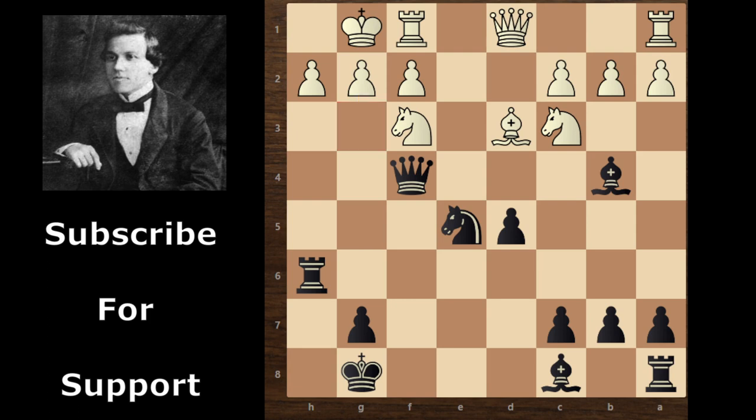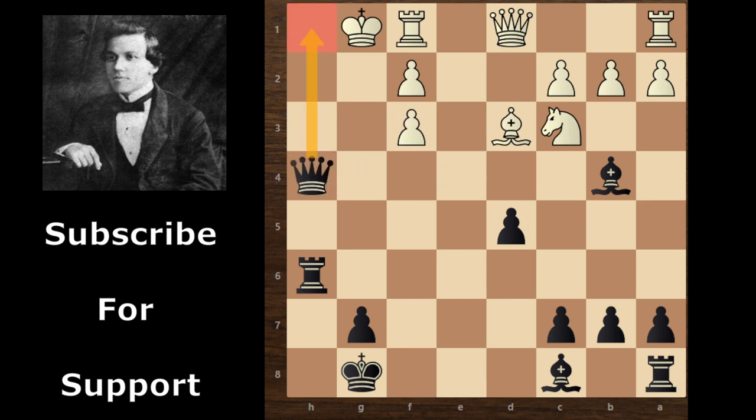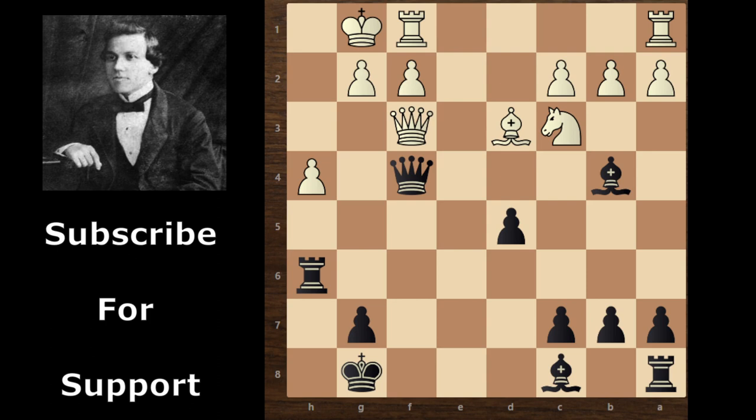So white continues with h4. Finally, Paul Murphy takes this knight — knight takes knight, and check. If white takes this knight with his pawn, then queen takes h4 comes and white can't prevent the checkmate. So white continues with queen takes knight. Queen takes h4, and the threat is clear — white can't move his queen to h3 because this bishop covers the h3 square. So white continues with queen takes d5, and check.